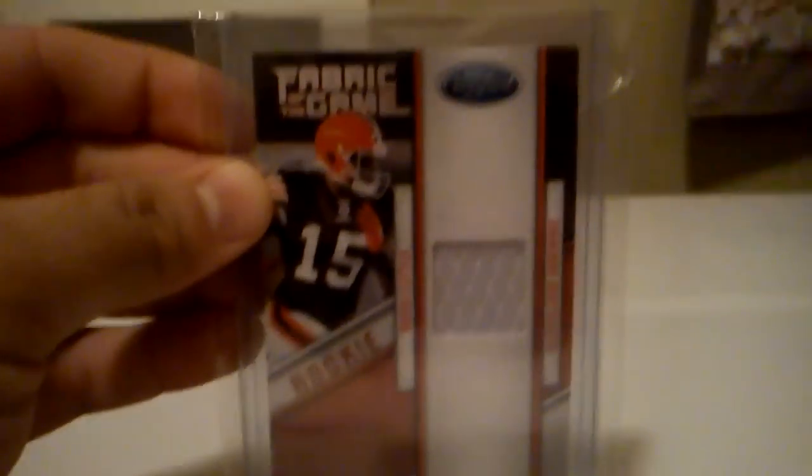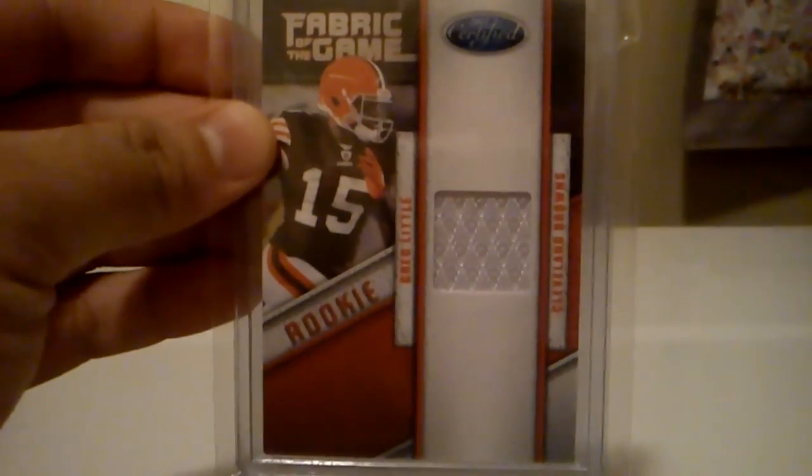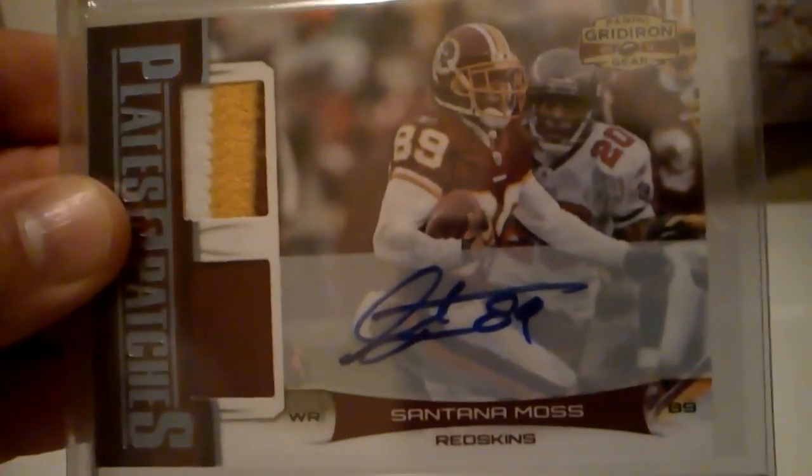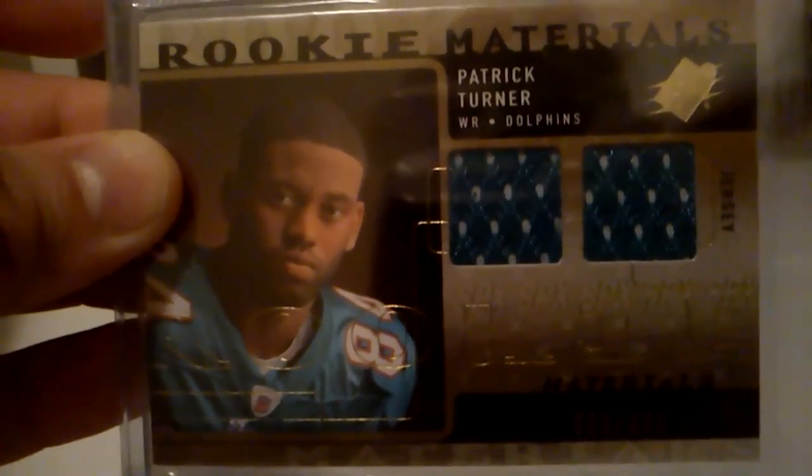I got this rookie jersey of Greg Little from Certified. Rookie jersey from Absolute Memorabilia of Greg Little. Got this nice rookie auto of Sean Green from UD Black. Got this nice three color, one color patch of Santana Moss. It's dual jersey. Rookie jersey of Patrick Turner, and that is out of 249.